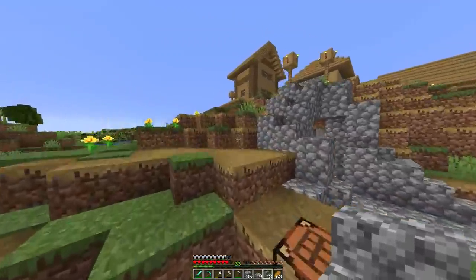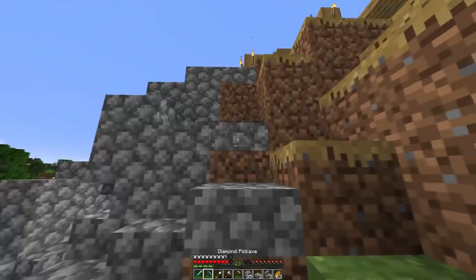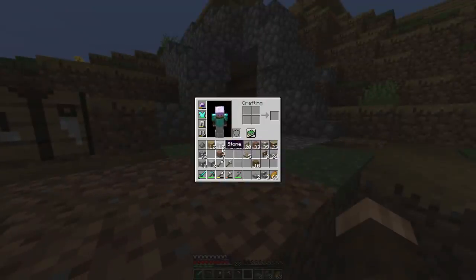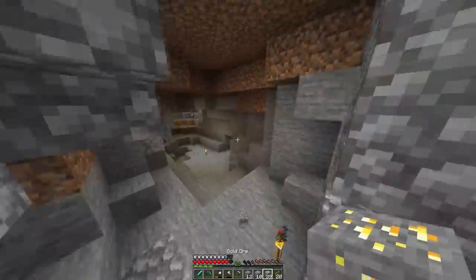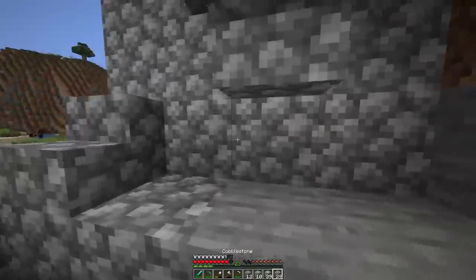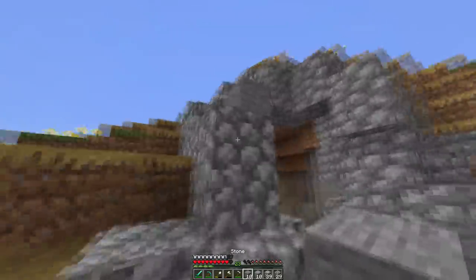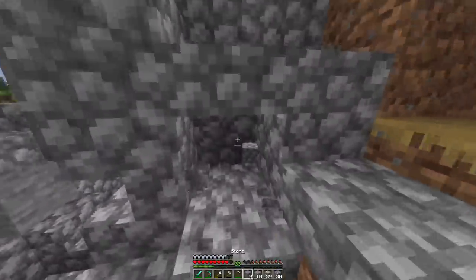That doesn't look bad, but it looks really weird on the outside. What I might have to do is take out a lot of this dirt and just replace it with cobblestone. Okay, this looks good to me so far. But now the issue is it's all cobblestone, so I have to fill it in with some other stuff. I just don't want the entire thing to be one texture — I feel like it looks bad when builds are like that.